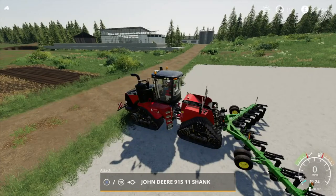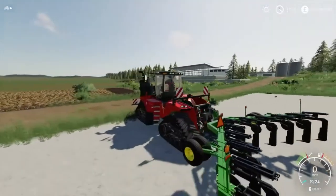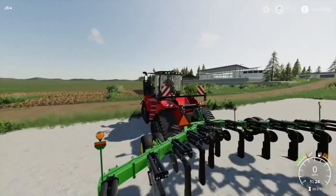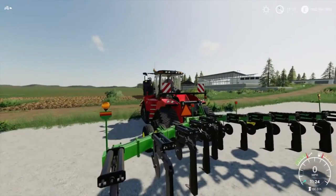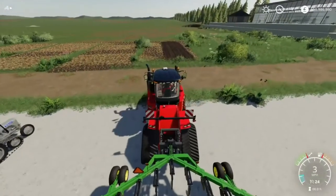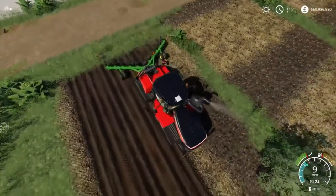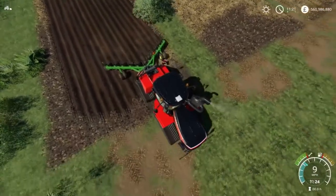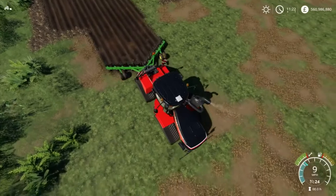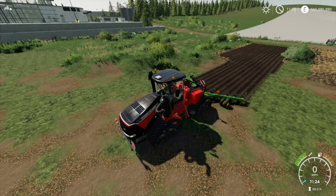Here we are at number 10 - it is the John Deere 915 11-shank plow. This is an awesome mod. It's got a 6.6 meter working width. The reason why it's number 10 is just that it's well detailed, a little bit intricate. As you can see on the plow, it is absolutely well detailed. Let's load this and we are plowing, and if we select 'create new fields' like so.